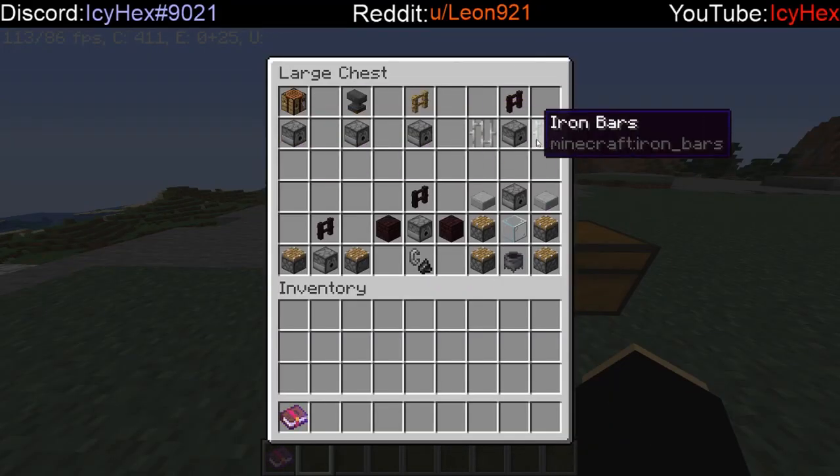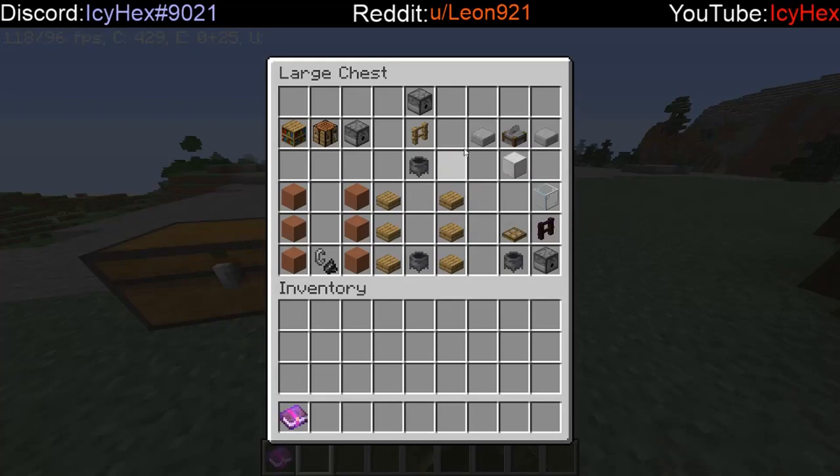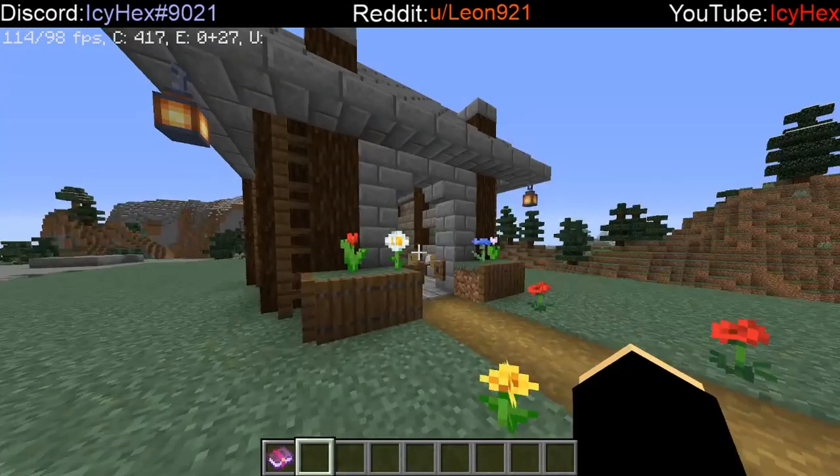You are going to need exactly all of these ingredients — with the exception of flint and steel, you just need something that can produce fire — and you're going to need exactly what is shown here to make everything within this building.